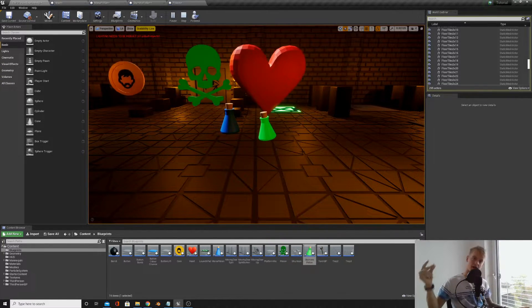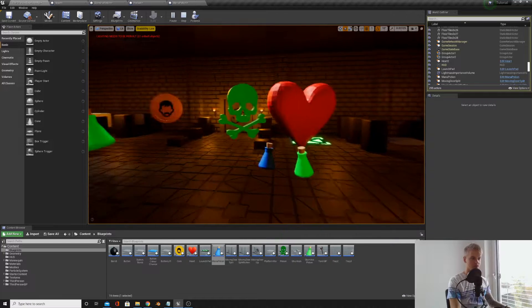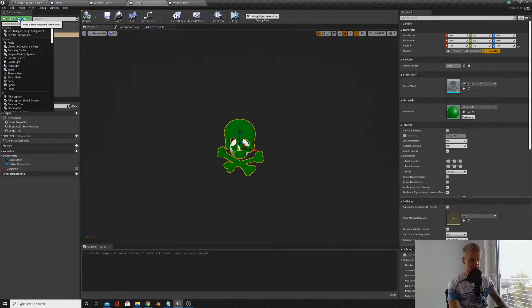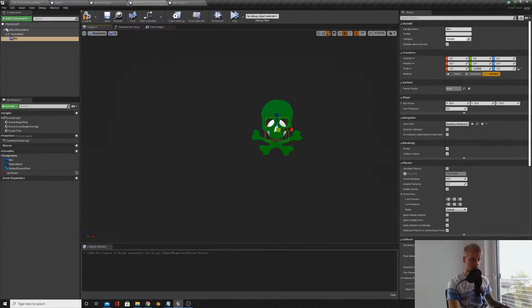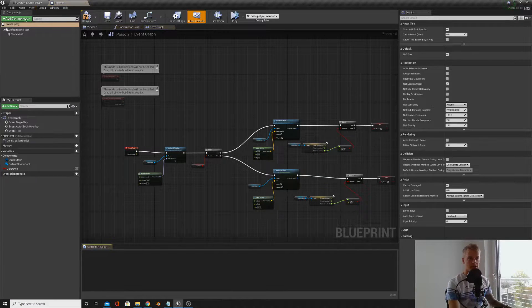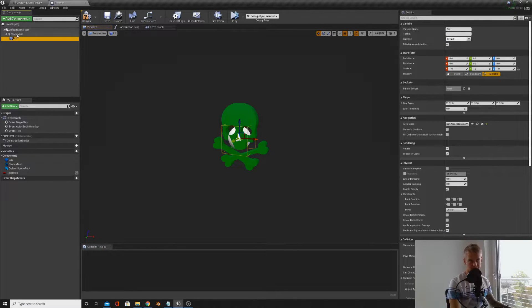Once you're happy with your consumables spinning the right amount and going up and down correctly, we can begin blueprinting the consuming of them. Open up the poison and add a box collision to the poison mesh. Make sure the box collision is attached to the static mesh, because it's going to rotate. Get it covering the whole mesh.